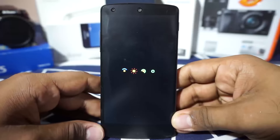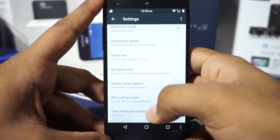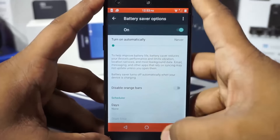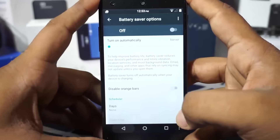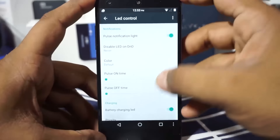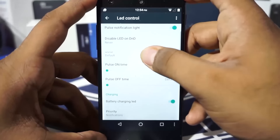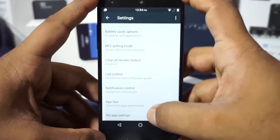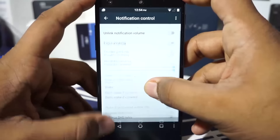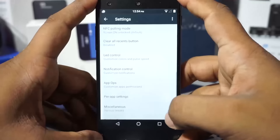In the extra settings menu, there are options like battery saver, which enables the Lollipop battery saver option — still available in this Marshmallow ROM. There is also LED control, so you have a charging LED and pulse, and the color can be customized. App ops is also there, and notification control lets you have expanded notifications with heads-up timeout options as well.